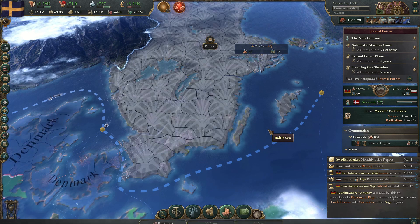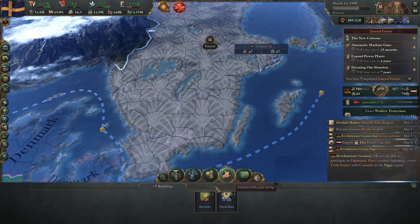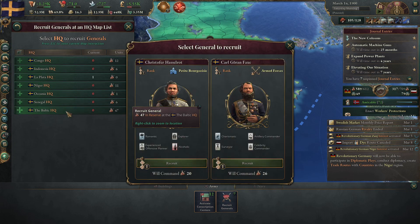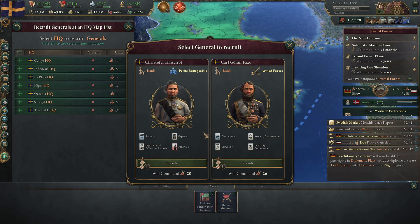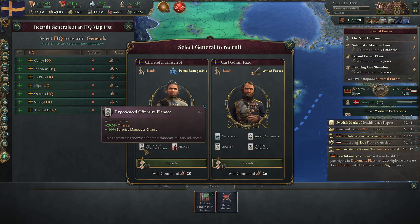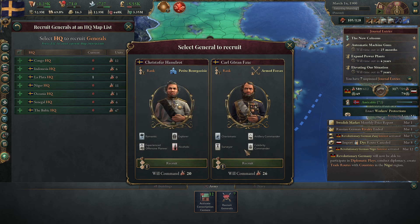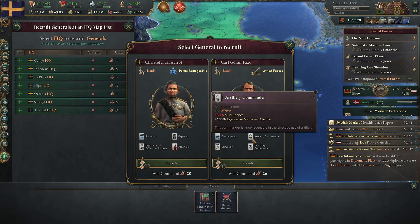Getting used to shortcuts — Alt 4 opens up the military tab. I recall last time we don't have any generals. So the first thing we need to do is get one up here in the Baltic. We've got 47 units. 20% offense, 100% surprise maneuver chance, but he's an alcoholic. That lowers his morale damage — that's not good. He's an artillery commander.